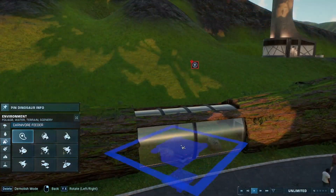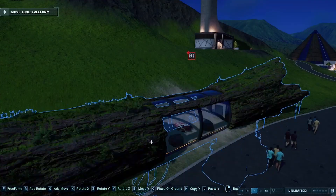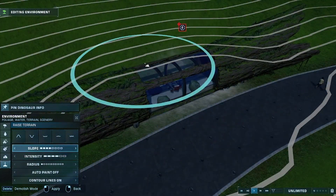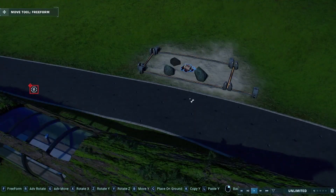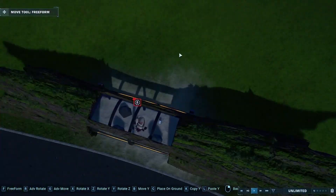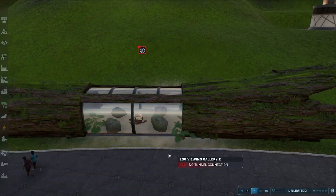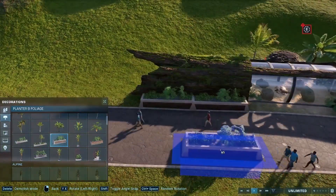After sinking the structure just until the flooring disappears, I used invisible fence — which I later found out was not useful at all. Please let me know if you try this out at home and have a workaround for that. Just to keep my promise that this exhibit can be built completely free, I'd recommend you use rocks instead. Invisible fences are part of the Dominion DLC, but rocks do the job just as well to keep the dinosaurs inside.